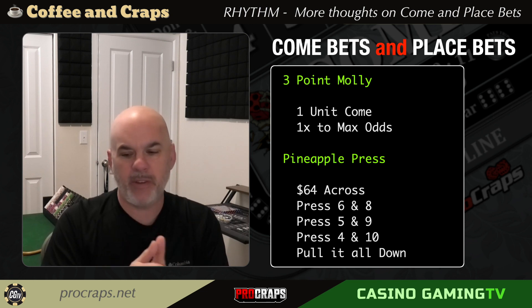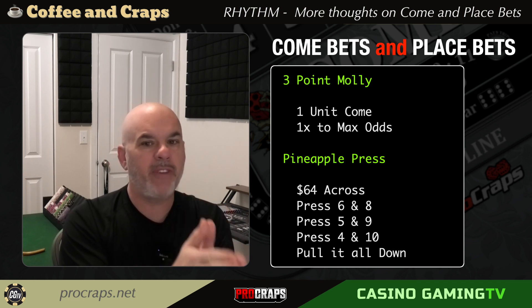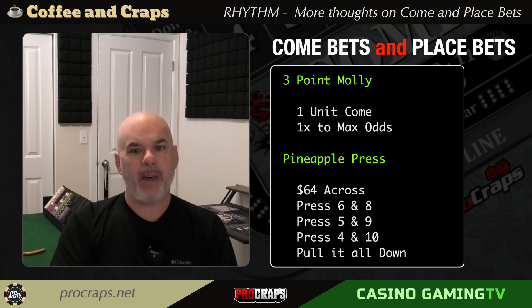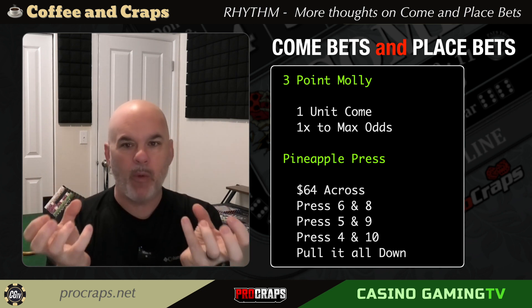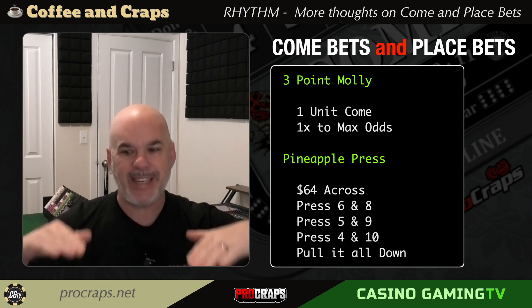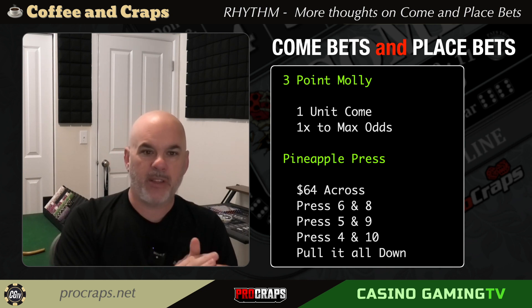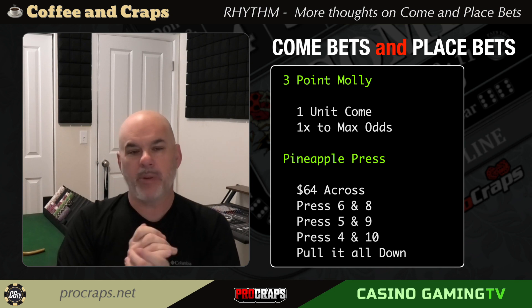You've got to have both come bets and place bets in your arsenal — you've got to know how to play them both so you can pull either one out of the holster whenever you feel like it, or when the table says to. If you're a come better who's tired of losing on the come out and wants to switch to place bets, or vice versa, I want to show you how to do it. It's not an OR situation, it's not a versus situation — it's an AND situation. They are both good, used in the right circumstance.